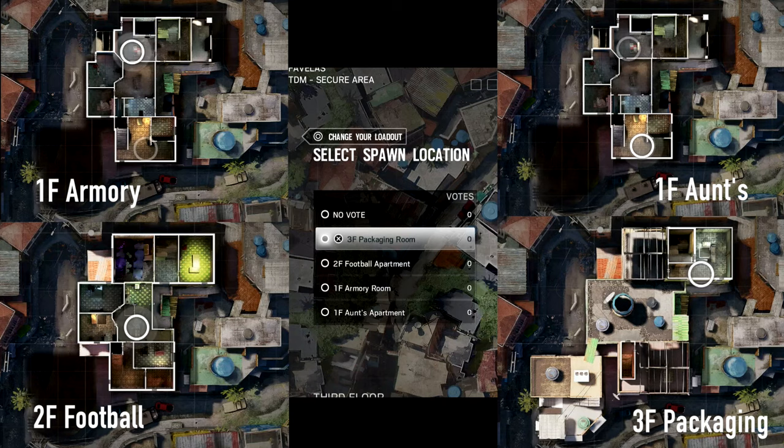We're going to be going over the secure area game type — that's all I'm going to be going over in this video. If you want more, if you want me to go over hostage or bomb, leave a like, leave a comment, subscribe. But for now we're just going to be going over secure area. We only have four different locations: Packaging, Football, Armory, and Aunt's Apartment.